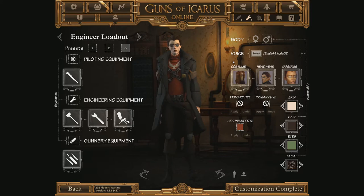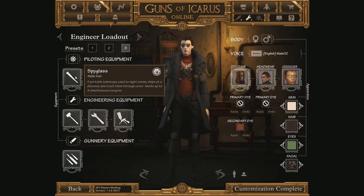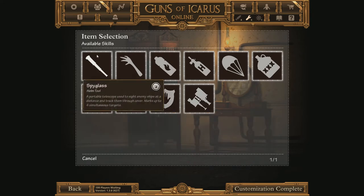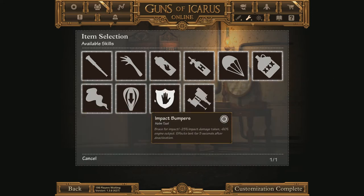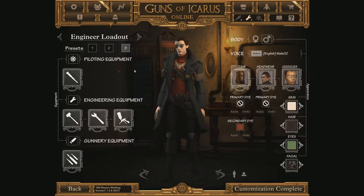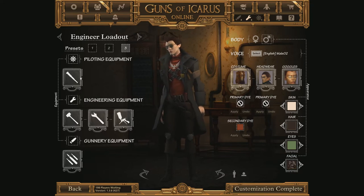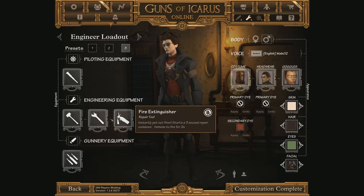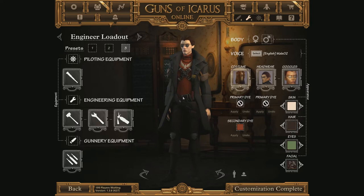I would highly recommend starting as an Engineer — it's the simplest class to learn, and by playing Engineer you'll basically learn how to play all the other classes. For piloting equipment, as an Engineer or Gunner I only ever recommend bringing the Spyglass. It lets you spot enemies, which highlights an enemy ship on your whole team's HUD — very useful. The other piloting skills can only be used when you're actually at the helm.